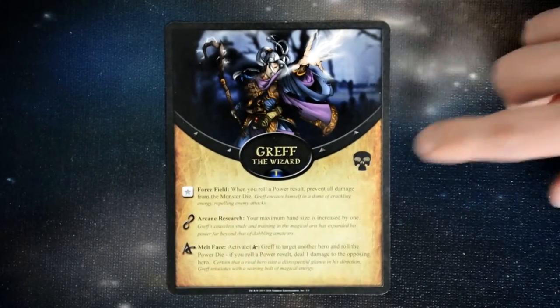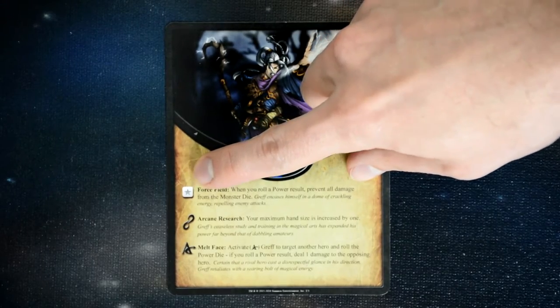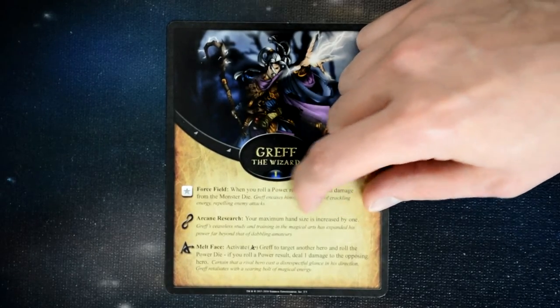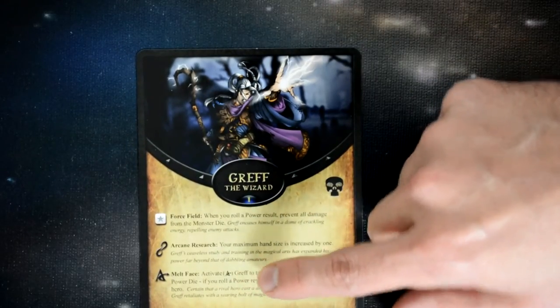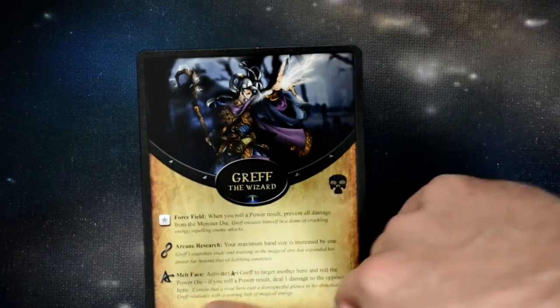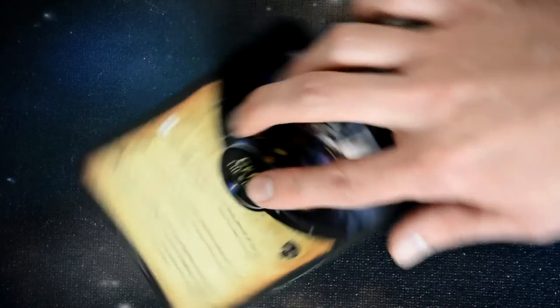In advanced mode, each player has their own player card showing different details. First it shows the effect of the power dice when you roll the star, same as regular mode. Then it has a passive ability — for our wizard, he can increase his maximum hand size by one, so he can have up to four cards in hand. There's also an active ability you activate by tapping the card. With the wizard, he can target another hero and roll the power dice; if he rolls a power result, deal one damage to that hero. Once used, his card is tapped until the beginning of his next turn when he gets to untap it.